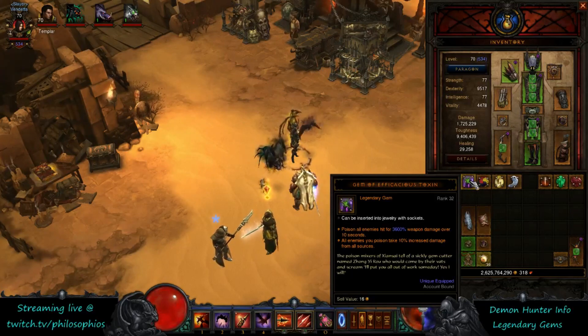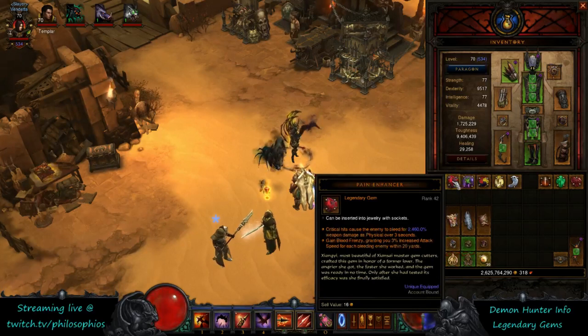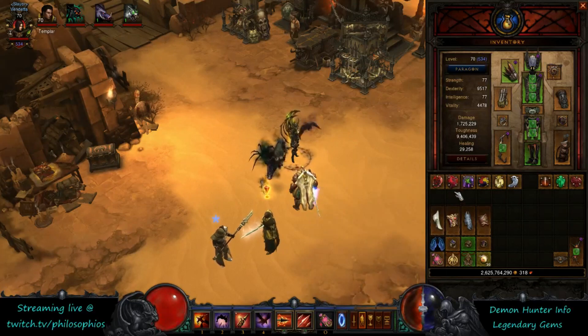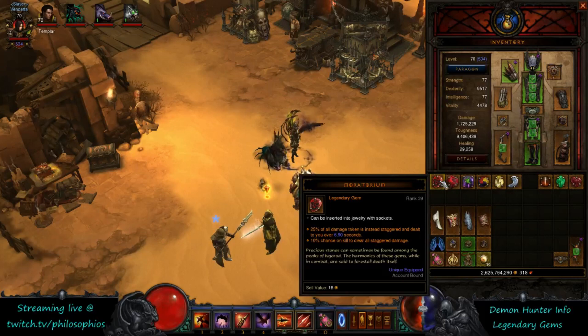The Pain Enhancer works similarly — the DoTs produced from critical hits are also pulling the Mark for Death from the Calamity. So not only do you get damage over time on crits, you also get attack speed if there are monsters near you, though that aspect can be tricky to take advantage of.